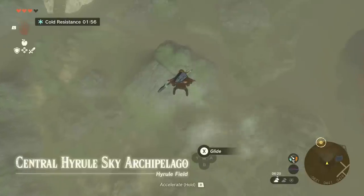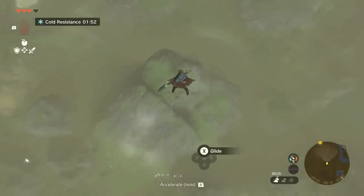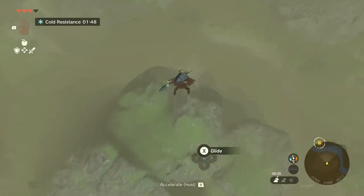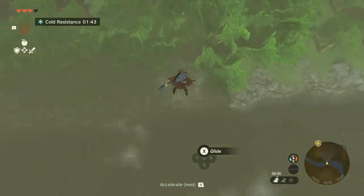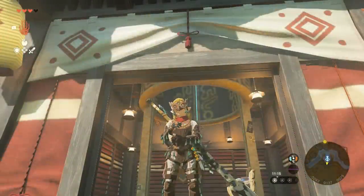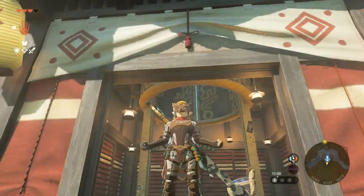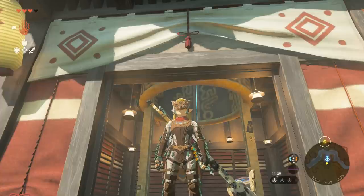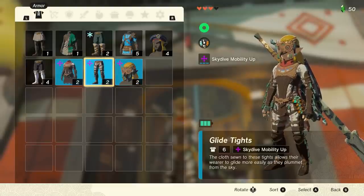Along the way we'll be learning how to get a load of Zonai charge, how to get a huge supply of fairies — which basically make you invincible as they revive you from the dead — and loads of other goodies. We're going to acquire the glide set: the mask, the tights, and the shirt. This will give you maximum level three skydive mobility up, and it really makes a huge difference.